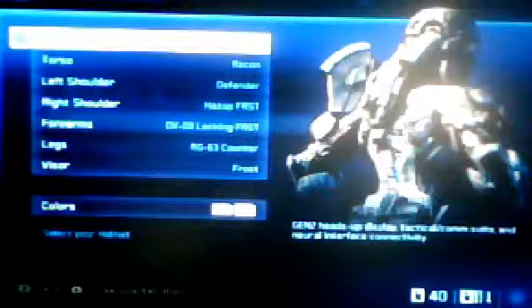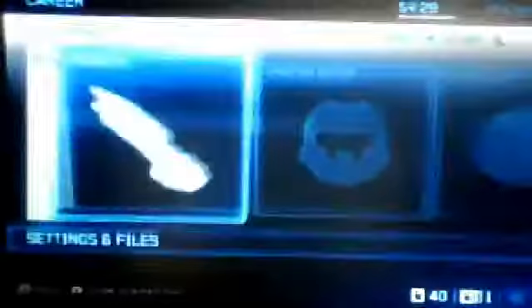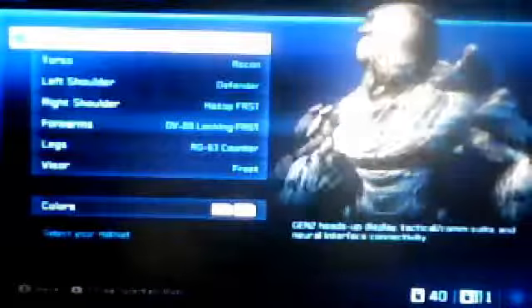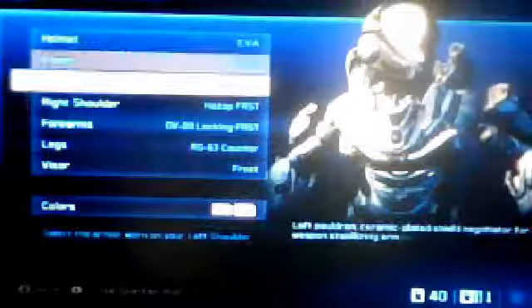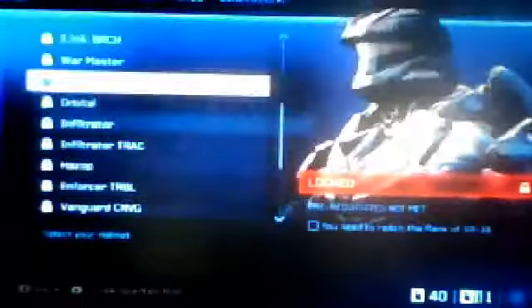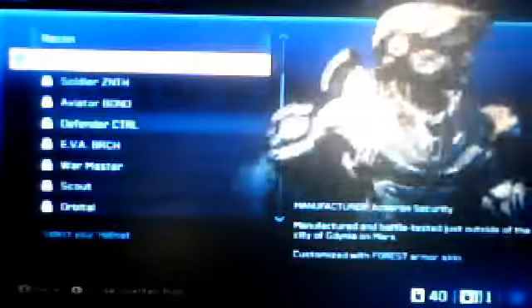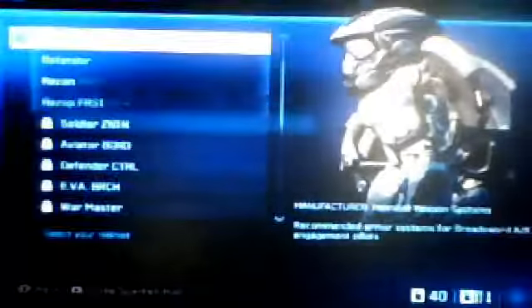And some Spartan Ops walkthroughs. Now as you can see, this is my Spartan. I did pre-order it, just so you know — if you pre-order it, you get this. But you can also get it at level 41. The only thing that's different on this one is the forest camo skin — the color goes off of different helmets.